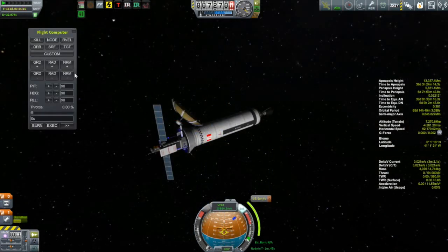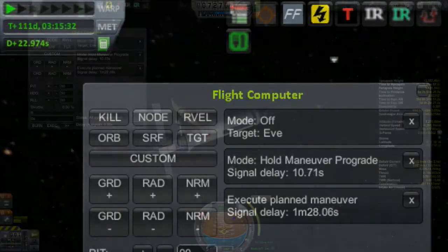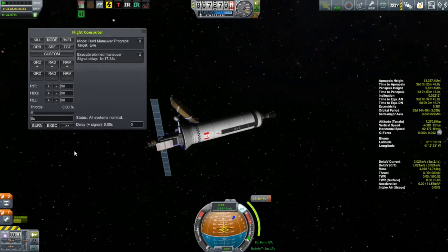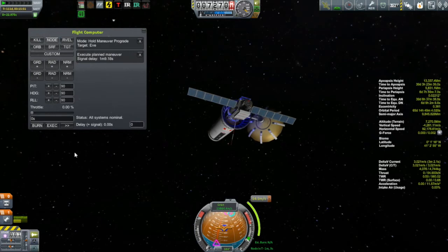That brings us to the Aldin-Altusi, which has been in flight for 111 days on its way to Moho, in need of an orbital correction burn coming up in just a couple of minutes. I want people to take note of the 23-second signal delay. I put in a command about 10 seconds ago to turn towards the maneuver node, and it is now counting that down — two more seconds, one more second — and there it goes, moving towards the maneuver node prograde. You can see why this flight computer is completely 100% necessary.